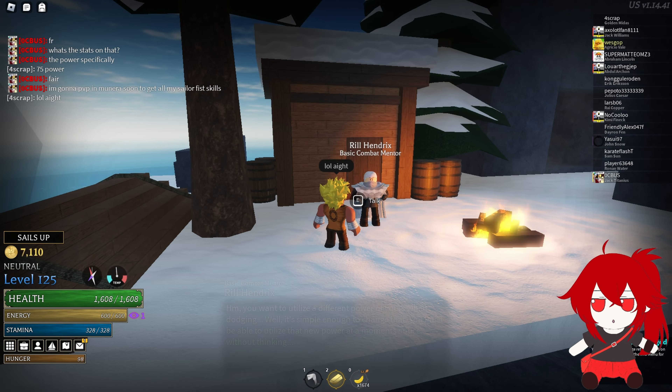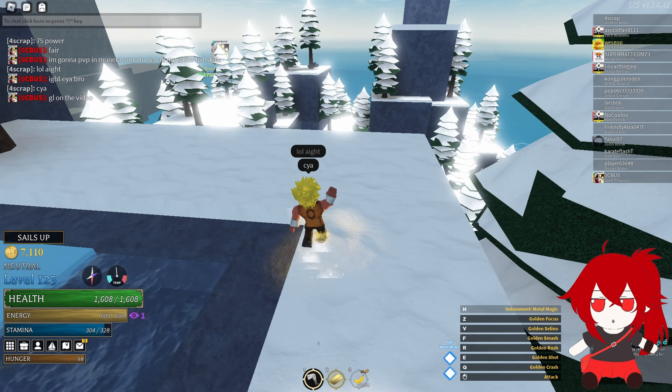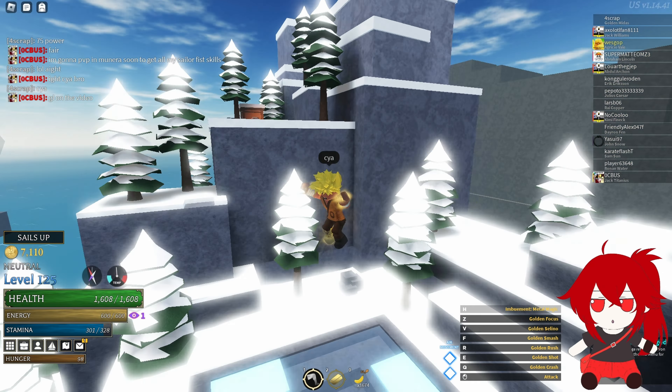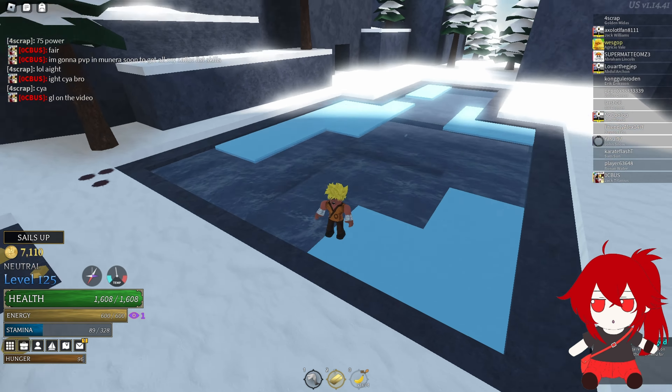Iron Leg Iron Arms is also pretty self-explanatory — it literally just makes your arms turn iron, or in my case gold. Both of these Dodge Reflexes make you take reduced damage, so it's just preference which you want to use.